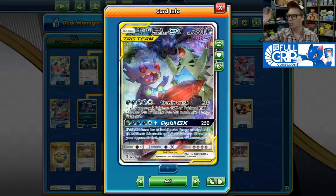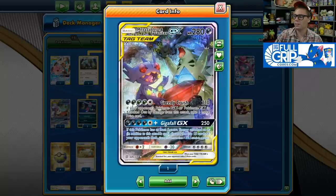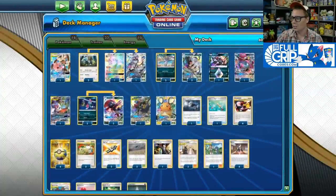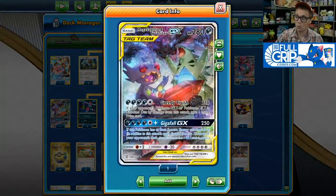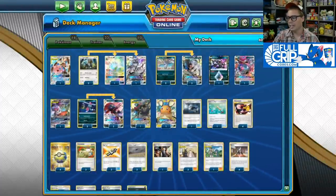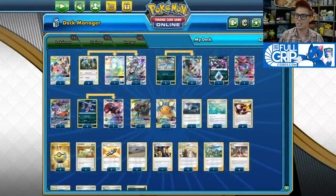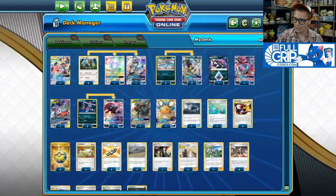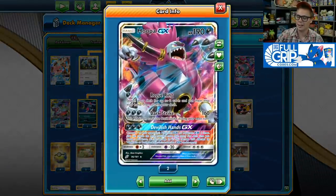It's very easy to take 3 prizes on a GX for game. Very situationally, you can pull off a Gigafall GX which does 250 damage if you have 5 extra energy attached — that would be all 10 energy in the deck — and mills 15 cards from your opponent's deck, which almost always wins the game. It's very difficult to pull off and I don't think I've ever seen it done, but this deck is pretty awesome.